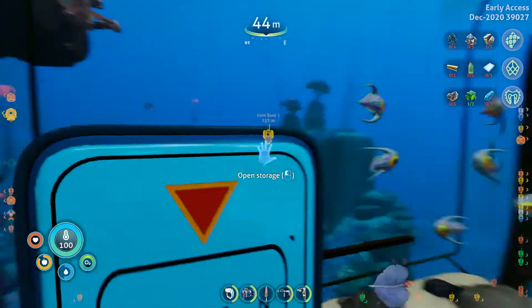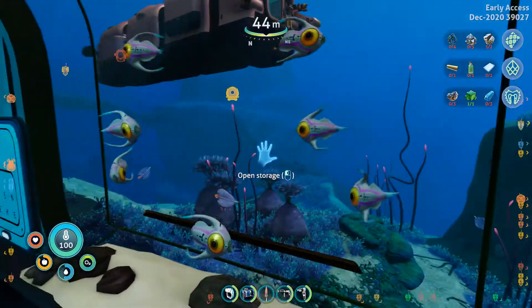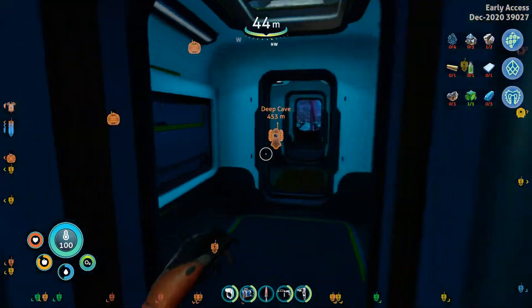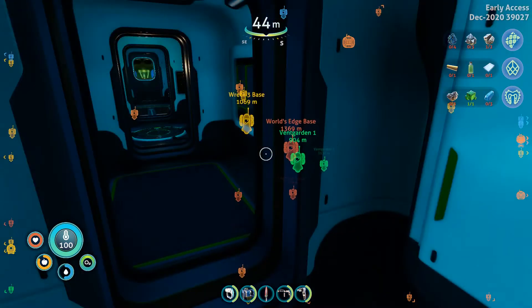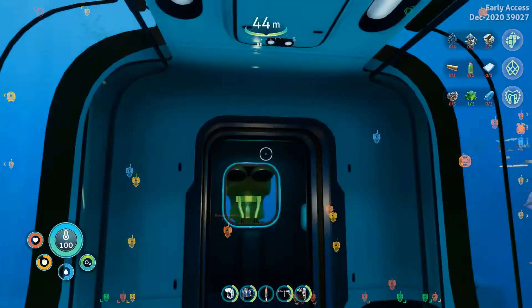In here you've got the aquarium. This is good if you want to carry around some food and water supplies without taking up your locker space. This is good for relaxing and stuff.